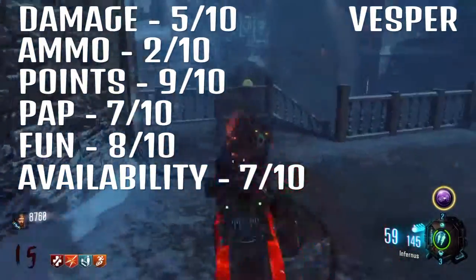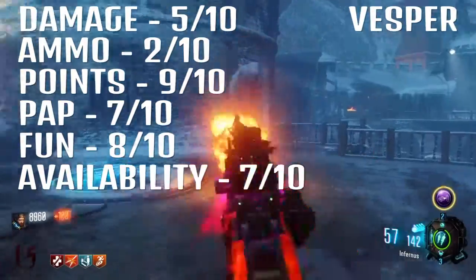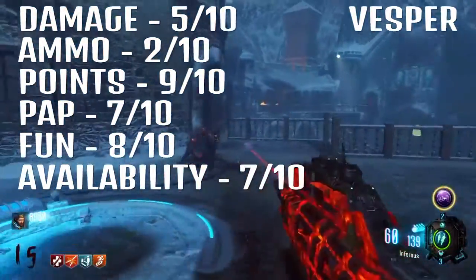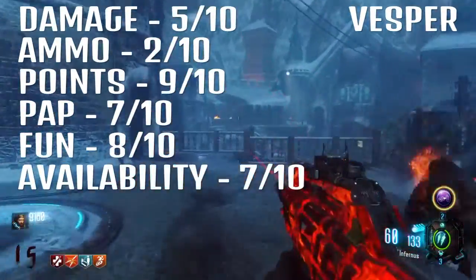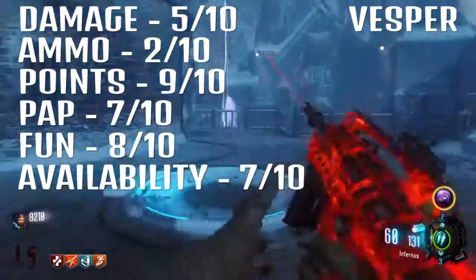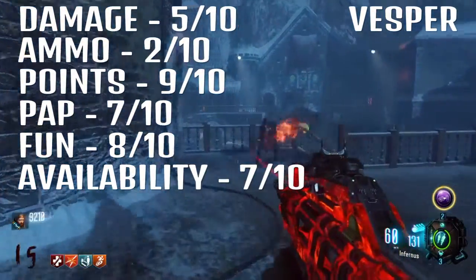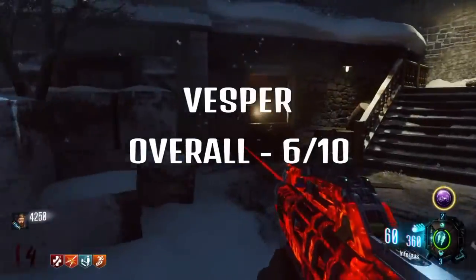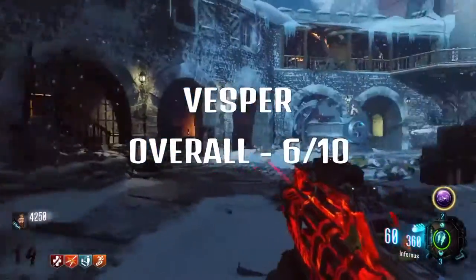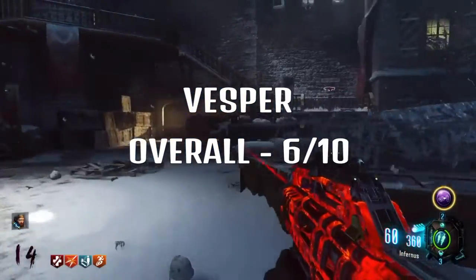Overall, that gets you 38 out of 60. If you divide that by 6, that gives you just over 6 — round about 6 out of 10 overall rating for the Vespa — which means it is a pretty average gun. To my surprise, I thought it would end up as a good gun, but with the ratings I've given it, it ends up as simply an average gun. It doesn't even get into the good category, believe it or not.